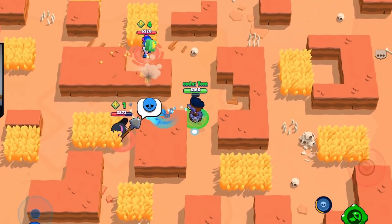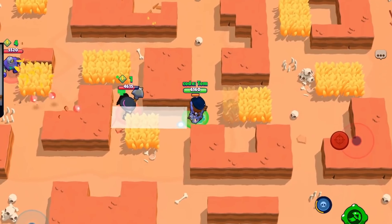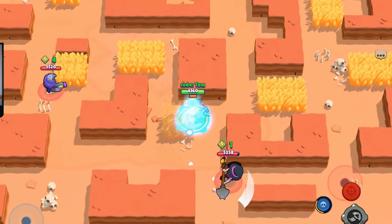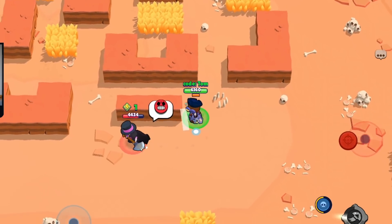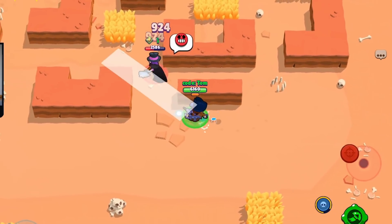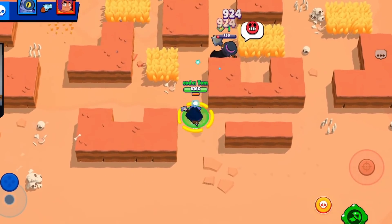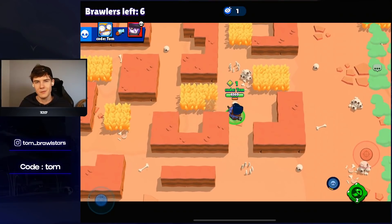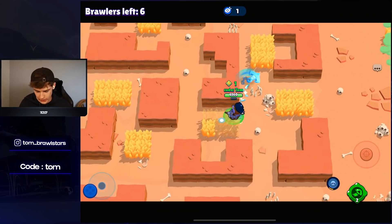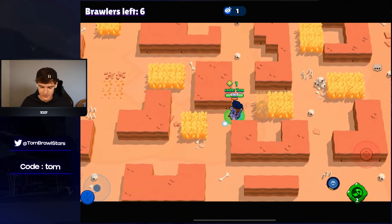Mortis over here — not sure what he's doing. Anyone want to help get this Mortis? I'm going to use our gadget here. Mortis is wasting all his shots so I know he won't have any left — just going to keep chasing him. Eventually we will catch up. Using our super here just to keep catching up to him.